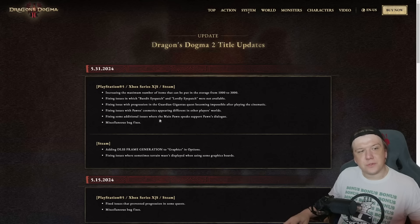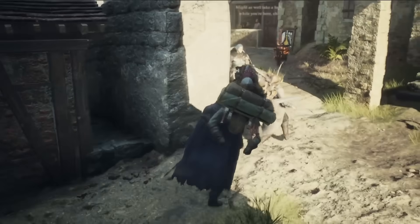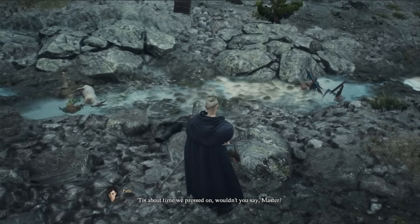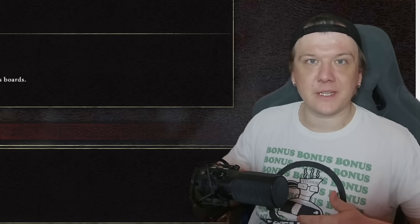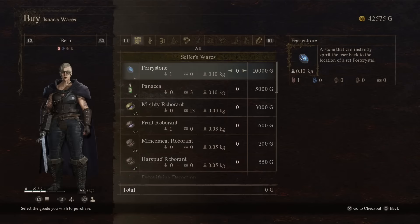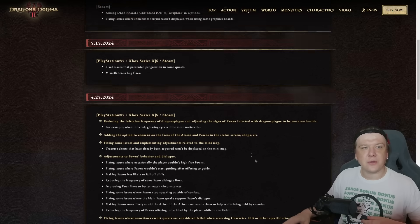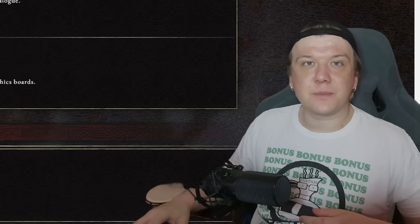Fixed some additional issues where the main pawn speaks support pawns' dialogue. This usually happens when you do a quest with multiple outcomes, for example the Jedi orb quest or Isaac's quest. Upon completion sometimes your main pawn says something like 'my master did it differently,' which makes you upset because you are the master. It happened to me about a month ago but no more after the patch from the 25th of April.